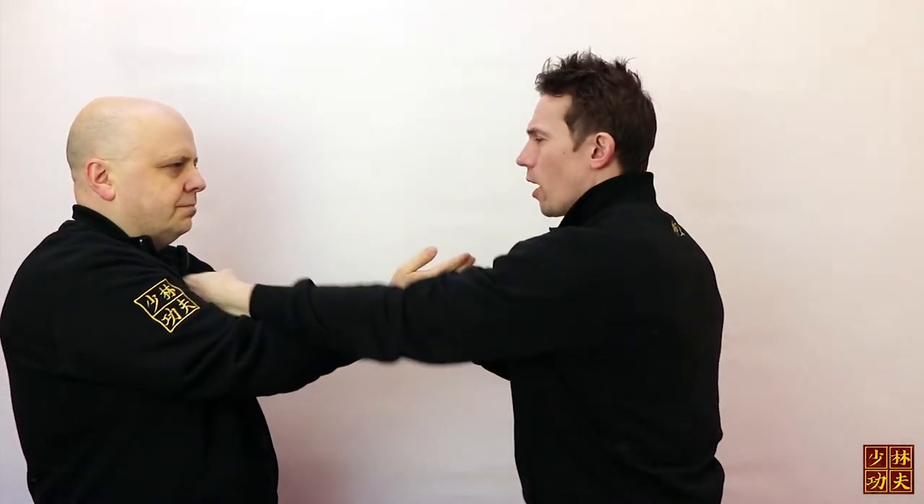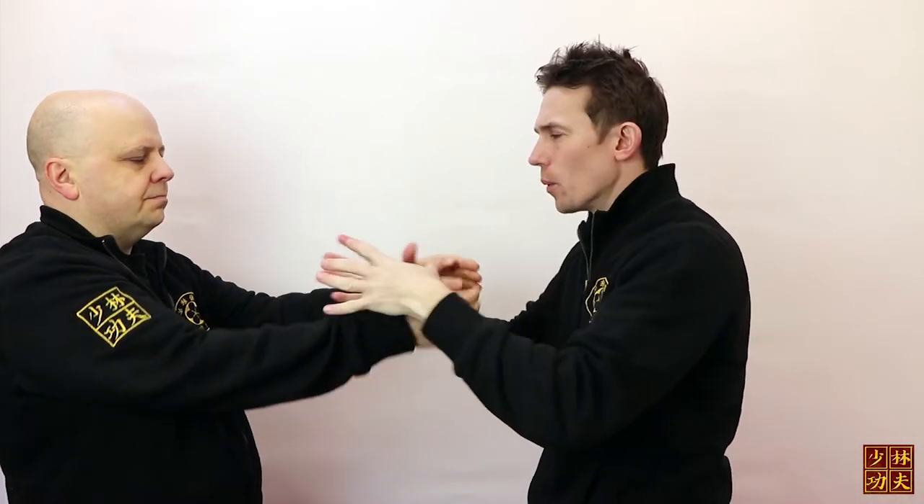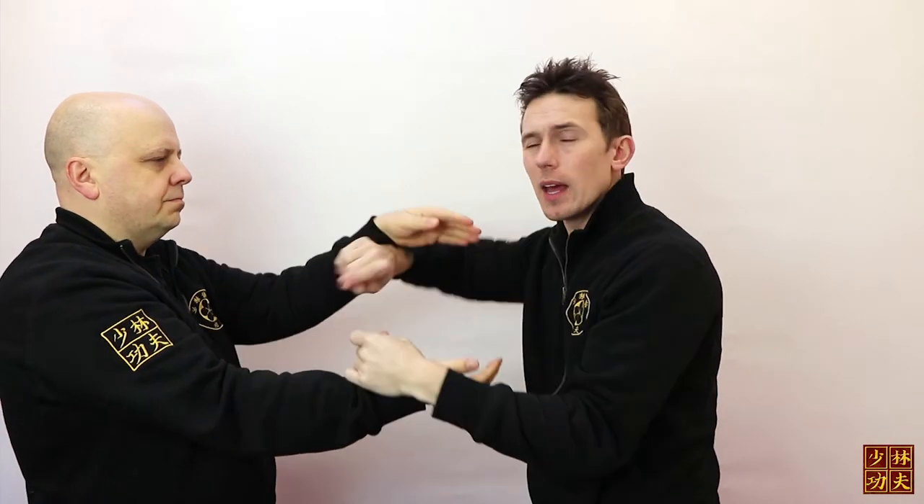Now I've got a really nice angle to generate the next attack. You might not even get to the first section — you might just need to do this entry and do the attack. If someone hasn't got any forward energy or pressure, all you're going to have to do is move their arm and hit them. Very simple.